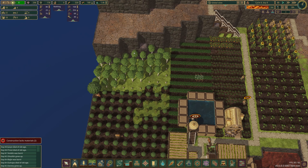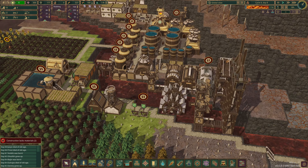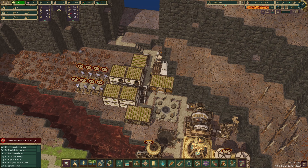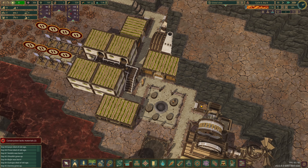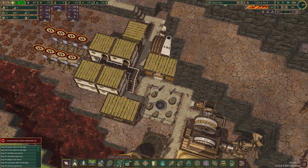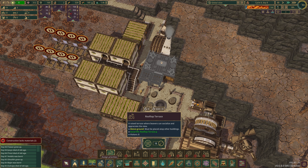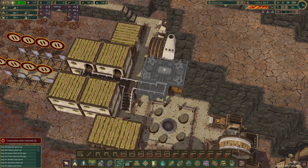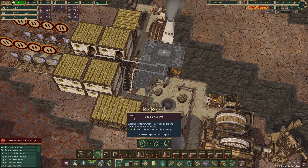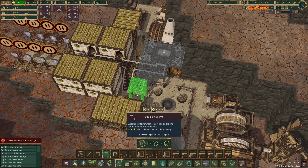A few more oak trees — I'm not going to plant them all the way up to the cliffside because we want to make use of some of that cliff side. Back to double speed. We've just lost some due to old age again.